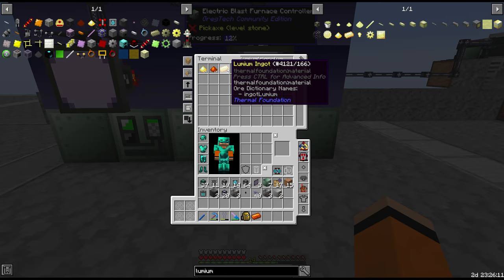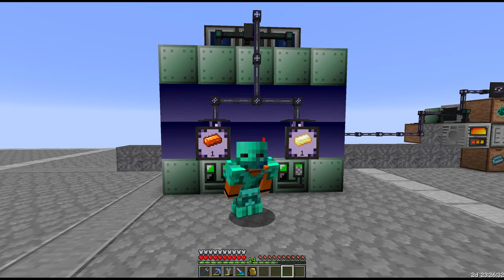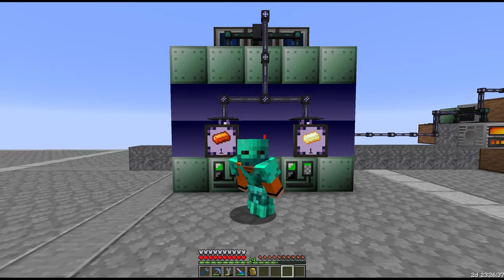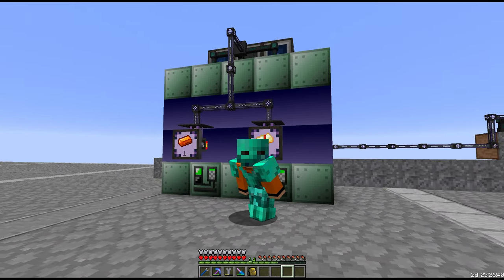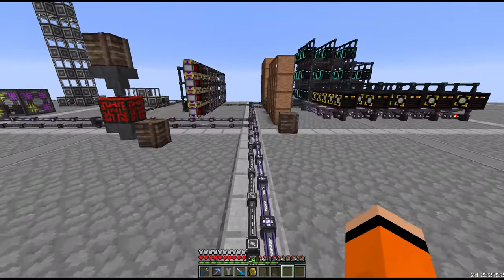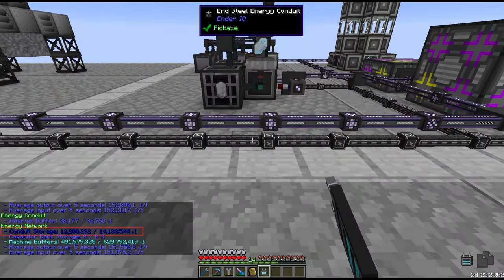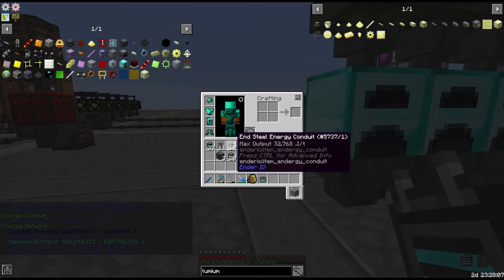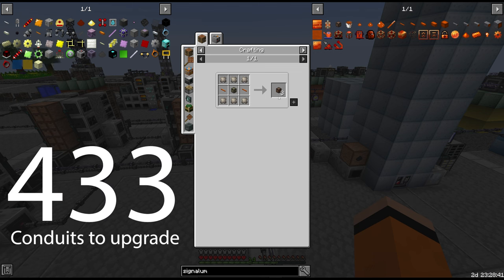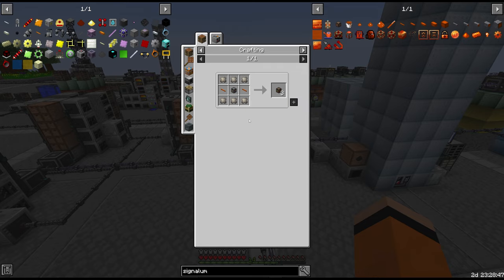The first recipe just finished for Lumium and Signalum — these should complete our quests. I actually have a very bad feeling about these 2 ingots; they're going to crop up a lot. Over the next few episodes we'll be waiting on these things because we need hundreds of those ingots to progress to IV, mainly due to needing to upgrade all of these energy conduits.